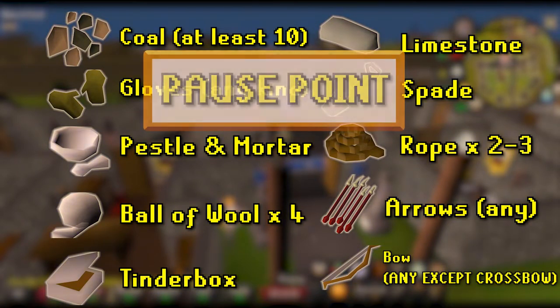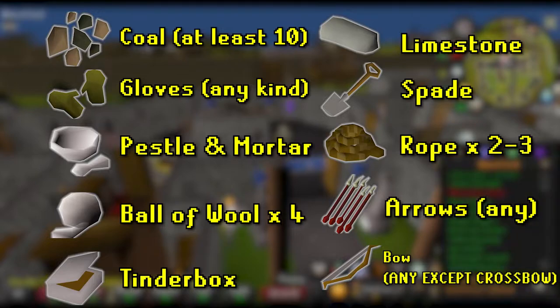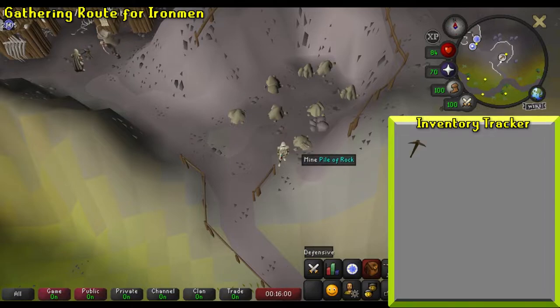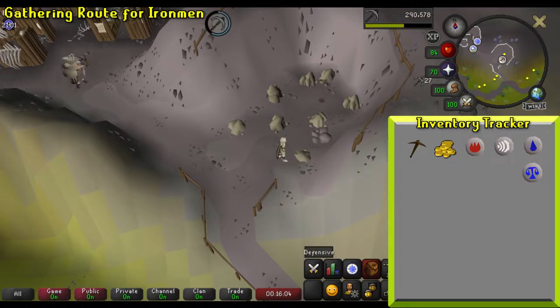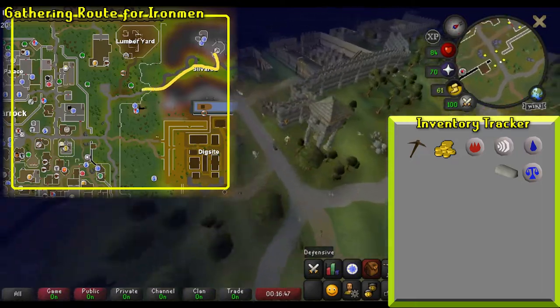To complete this quest, you'll need the following tradable items. You should take the time to gather the following materials prior to beginning this quest. Here's a quick path to take to get all required items. Start at the Limestone Quarry northeast of Varrock with a pickaxe, at least 200 GP, and runes to teleport to East Ardoin, Falador, and Varrock in your inventory. Mine a Limestone Rock and teleport to Varrock.